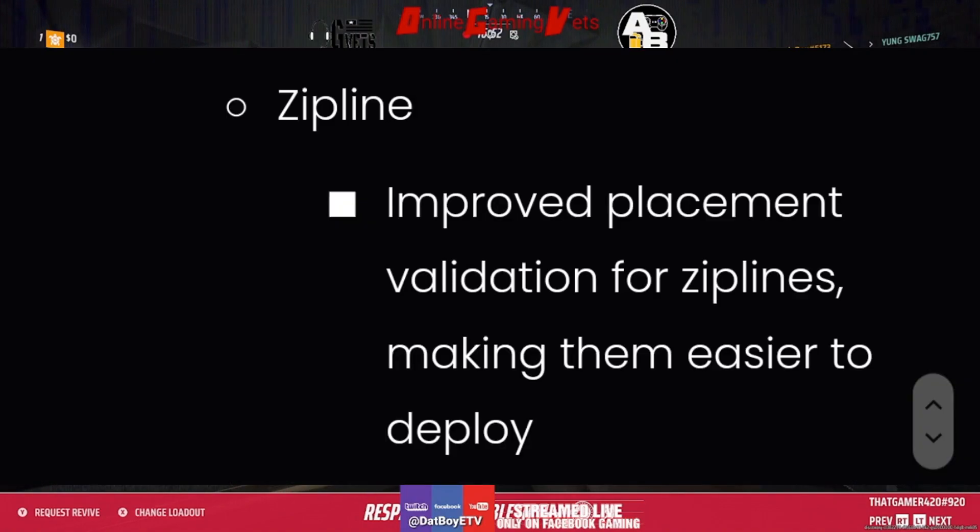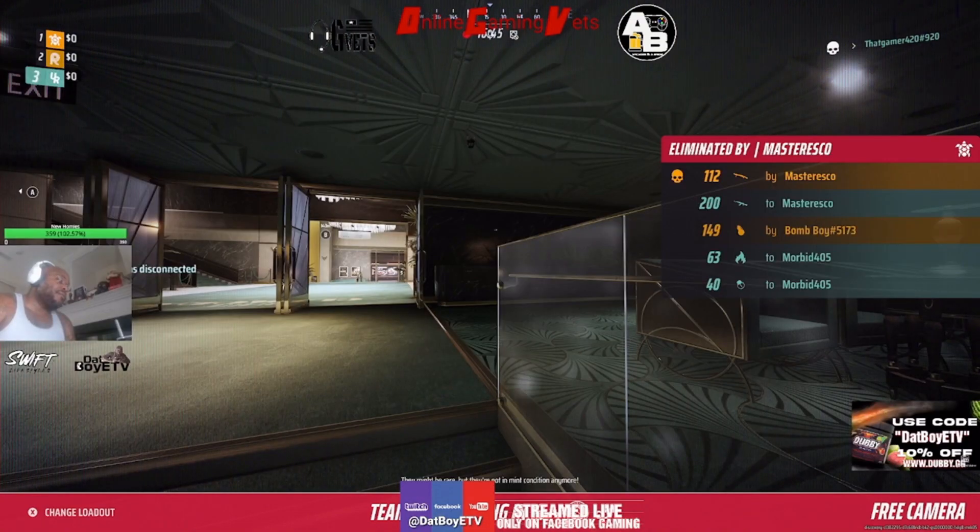Now we got the zip line. They improved placement validation for zip lines, making them easier to deploy. So now we should see these a little bit more often and a lot easier to use.